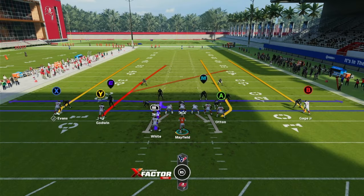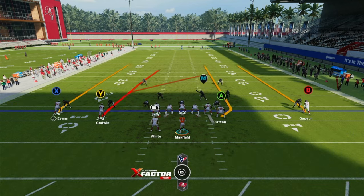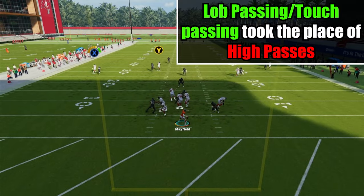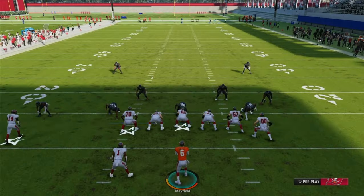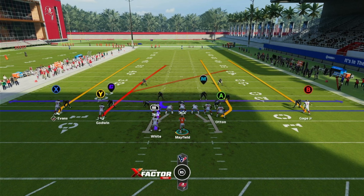Now let's go into how you can throw the deep ball. Deep balls in Madden 24 really need freeform passing. If you don't use freeform passing, you probably throw a lot of interceptions. In Madden 23, all you had to do was use a high ball pass with LB or L1. I'm going to show you that right now — it's really not going to be as good; it's going to be inaccurate. You'll see that because it's Mike Evans he caught it, but a normal receiver is not going to catch that ball, especially against a good corner. It just wasn't accurate.